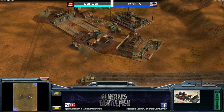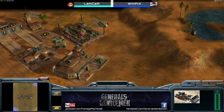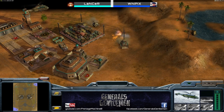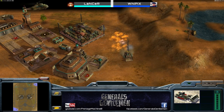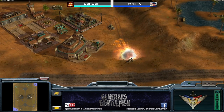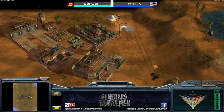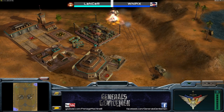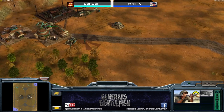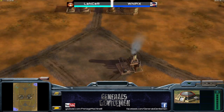The battle master is probably going to get there in time and destroy the dozer. The outpost may be able to swoop around and cut it off, but the battle master does a great job taking out the dozer — that means one dozer left for Lancer. That's a pretty big deal. Not only has he lost his dozer but the helix has now been scouted, so Whipix knows it's coming. We're going to see some gatlings coming out here.